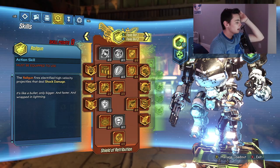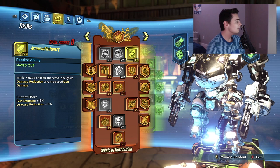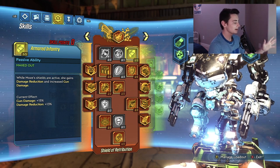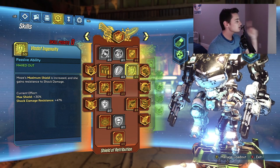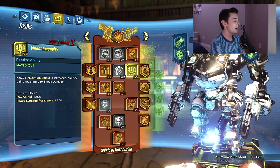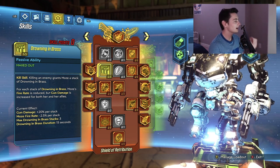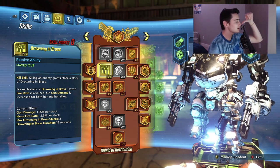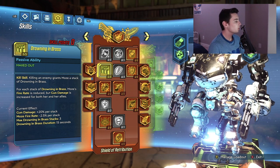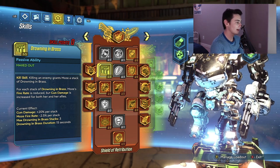Now let's get into the skill trees — this is the best part. In the Shield of Retribution tree, put five points into Armored Infantry: while Moze's shields are active, she gains damage reduction and increased gun damage. Next, put points into Vladof Ingenuity — Moze's maximum shield is increased and she gains resistance to shock damage. Then Drowning in Brass: a kill skill where killing an enemy grants Moze a stack, reducing fire rate but increasing gun damage by +20% per stack for both her and allies.